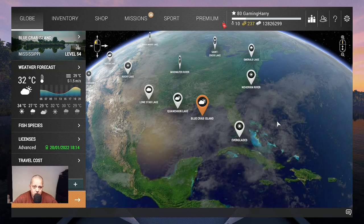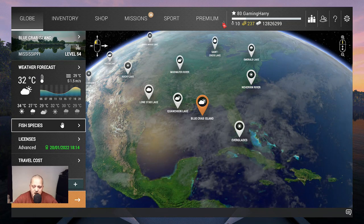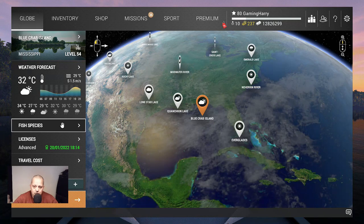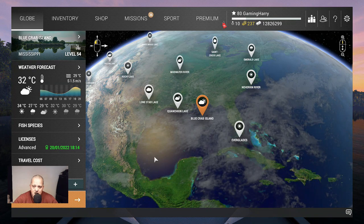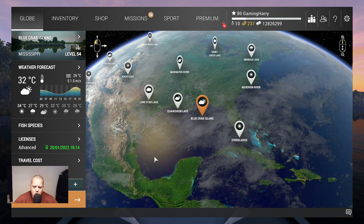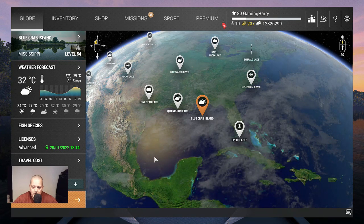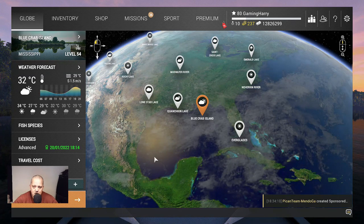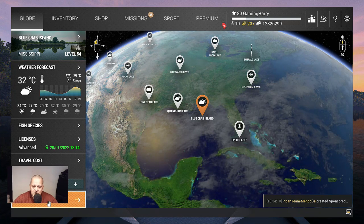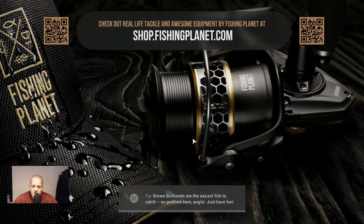Alright, enough about that. We're going back to Blue Crab Island, and I'm going to show you guys a nice spot where you can catch speckled peacock bass — normal, trophy, and uniques. It's been a long search because at Blue Crab you catch a lot of different fish in one area, and it's very difficult to find a spot where you catch mostly one kind. Later I will make a video about the butterfly peacock bass. Let's travel to Blue Crab Island and while we travel, that's a nice moment to push the subscribe button.